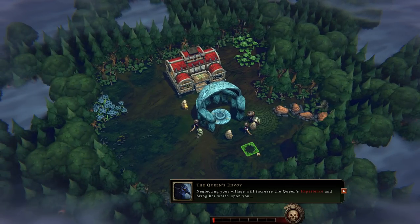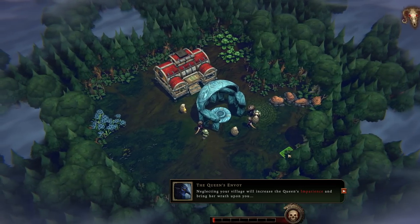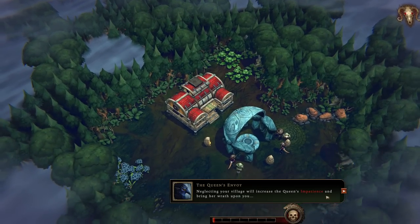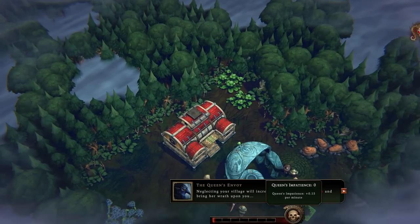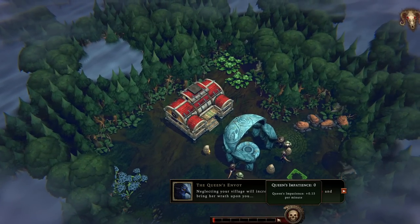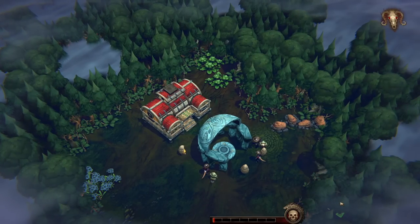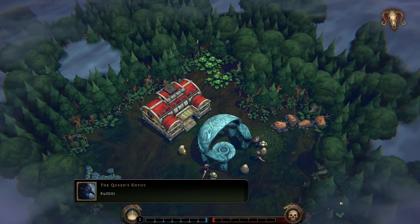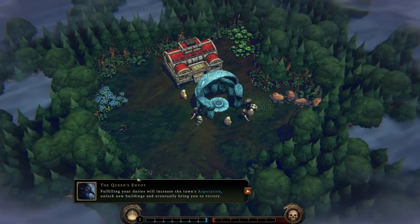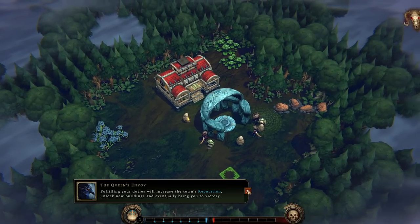I have played video games before. The queen's envoy says neglecting your village will increase the queen's impatience and bring her wrath down upon you — introducing our first loss condition. The queen's impatience filling at any point is the end of the game for us. Fulfilling your duties will increase the town's reputation, unlock new buildings, and eventually bring you to victory.